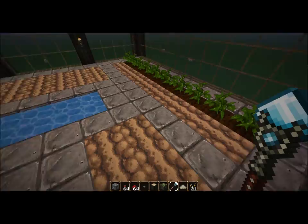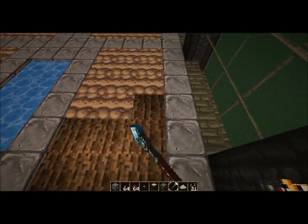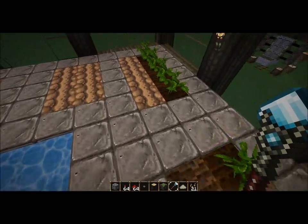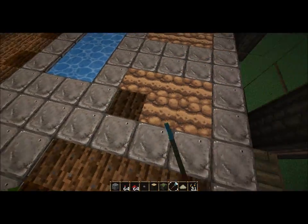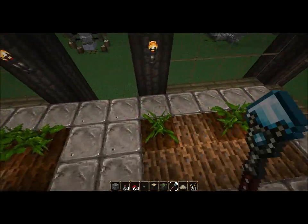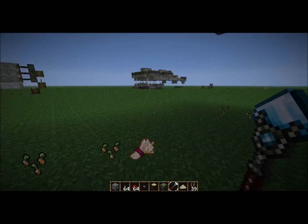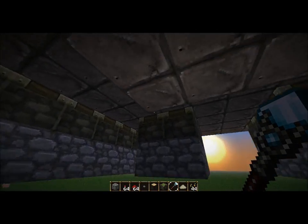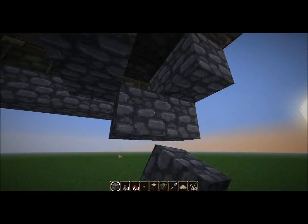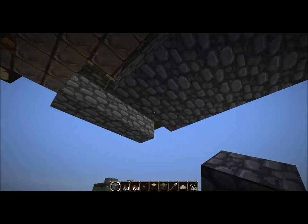Let's grab a hoe and put this hoe to work — no pun intended. I'm going to till this dirt just to save me a bit of time. That was the boring part. I'm going to work on some redstone now, so you're going to have to pay attention if you want to recreate this. What we're going to do next is dig out these blocks and just place a few blocks a bit lower — just the center one — and we're going to replace it by a lower row of blocks.